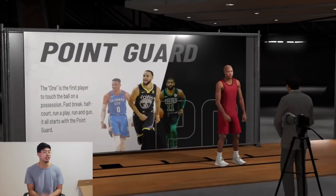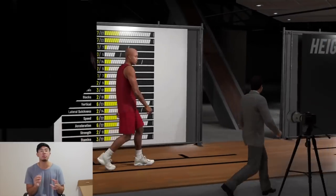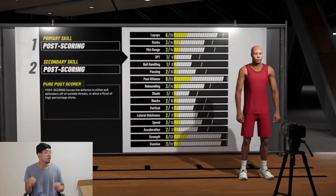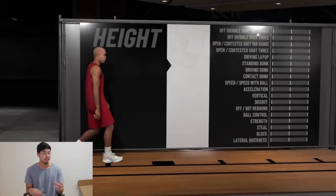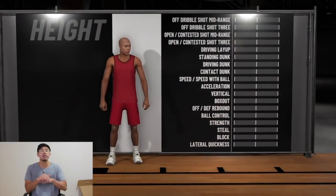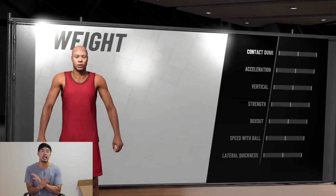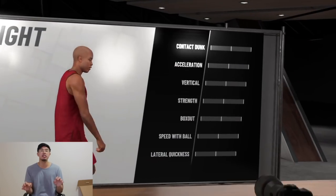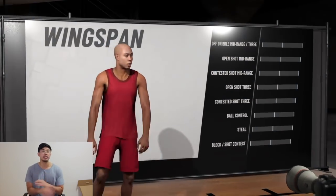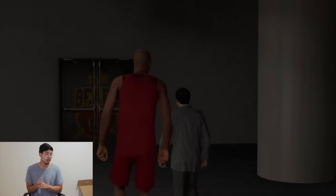First, you're gonna create a MyPlayer. Make him a center and a pure post scorer. You need to do all these steps exactly the way I do it because your screen will look exactly the same as mine when it comes to the schedule and games. Set height to 7 foot, keep everything the same. For weight, choose the minimum weight. Keep spamming X if you want — wingspan stays at default.